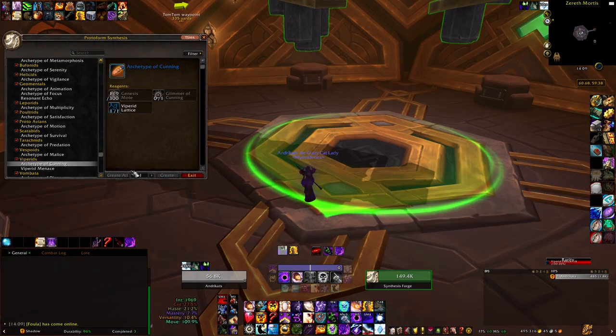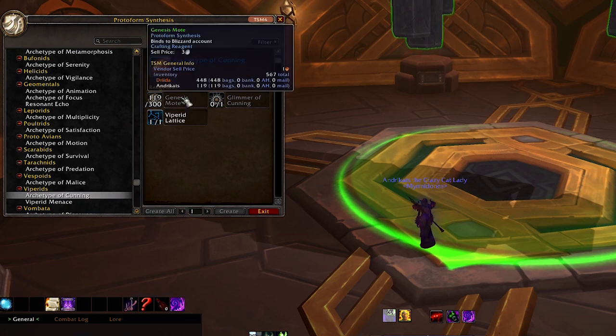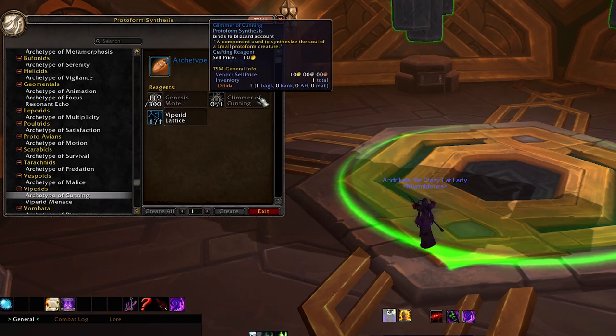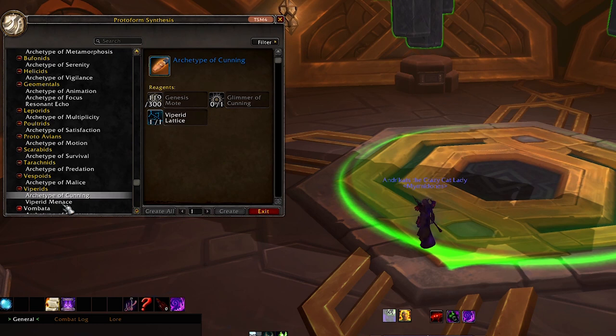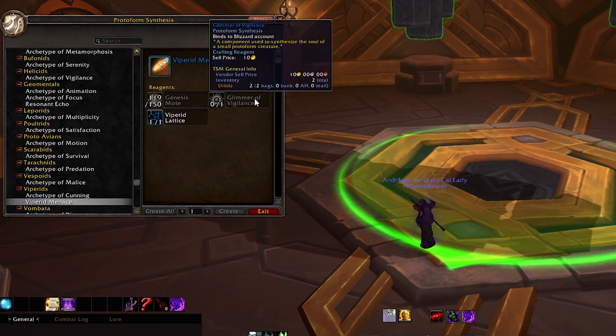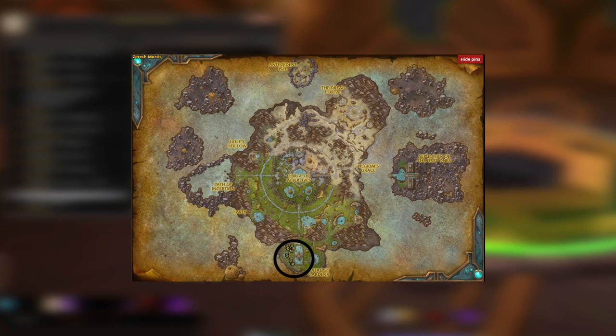If you go to the pet forge you can see that the Archetype of Cunning needs 300 Genesis Motes — these drop from any mob in Zereth Mortis — and then a Glimmer of Cunning, which comes from the Tarnyx decks, and the Viparite Lattice we got from the desert Viparites. For the Viparite Menace you want 150 Genesis Motes, one Viparite Lattice, and one Glimmer of Vigilance, which drops from the Overground Drifter and Overground Bulwark.